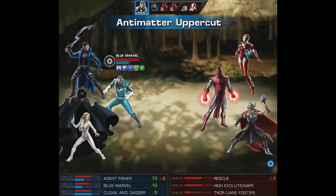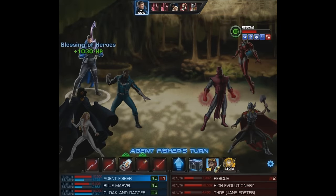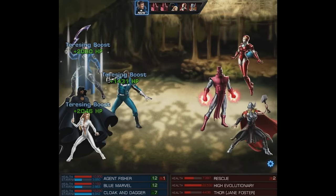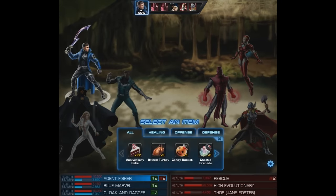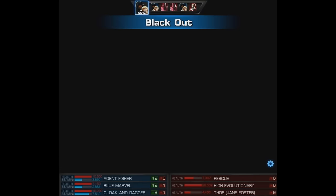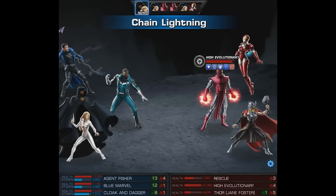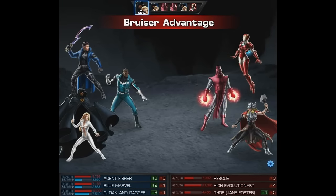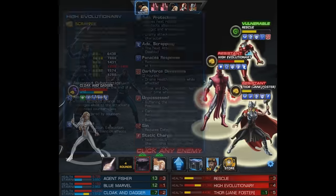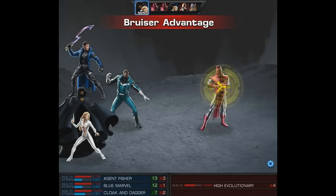On Blue Marvel's turn we'll use his level one Anti-Matter Uppercut, and we get a follow-up from the Rapier, getting both Rescue and Jane Foster to 50% or below. With my agent we'll heal and shield our team, then I'll use a Chrono Accelerator on Cloak and Dagger so they can use Blackout. After setting up the enemies we'll try to take them down with Pitch Black. High Evolutionary attacked Jane and she attacked him back, which was pretty funny. Then we'll use Shot in the Dark — benefiting from Blue Marvel makes it kind of an AoE, one-shotting High Evolutionary.